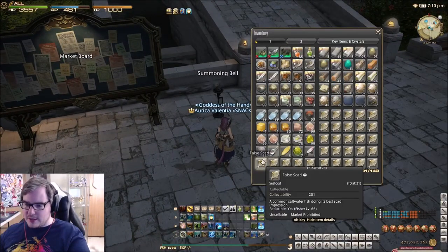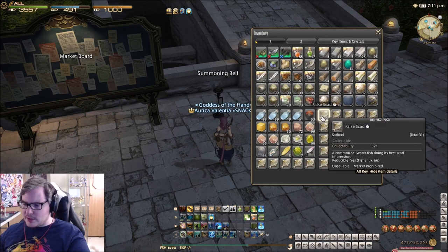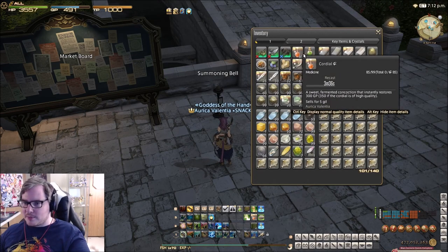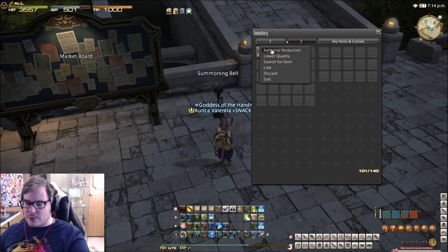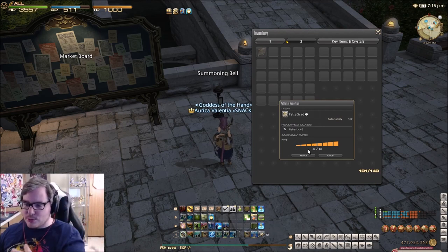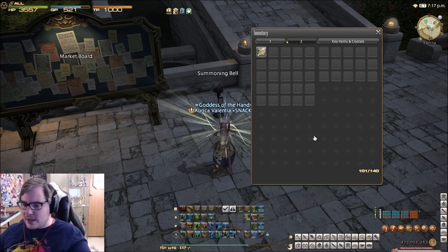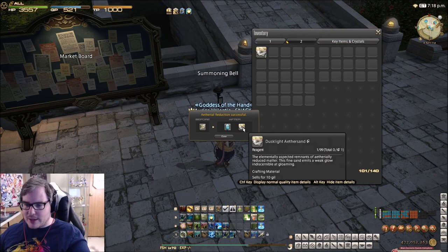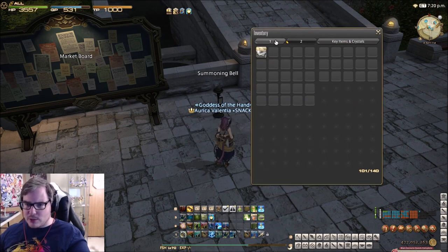I actually didn't do as well as I did the last 20 minutes I tried. Remember, if you've never done ethereal reductions before, it is pure RNG — you can go through like 20 items and get no sand, or you can go through 20 items and get 100. You can get one to four per reduction, so it's really, really RNG.